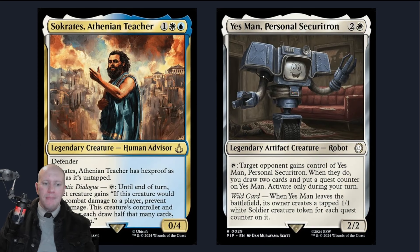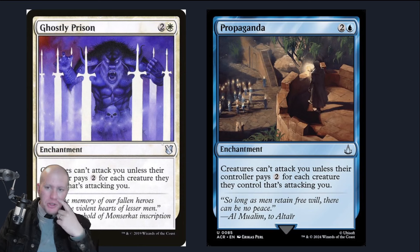We've got Socrates and Yes Man, both ways to allow us or opponents to draw cards. Then Ghostly Prison and Propaganda for protection. Did you know Propaganda has dropped down to like a 30-40 cent card? If you look at the Assassin's Creed version of it, it's crazy. Ghostly Prison does exactly the same thing — they both make it so you can't get attacked unless people pay mana.